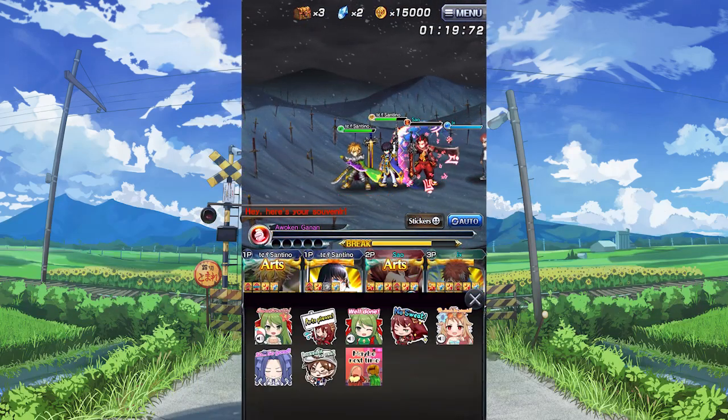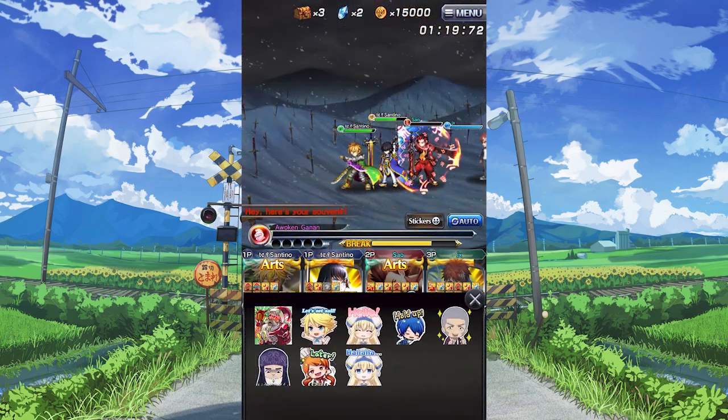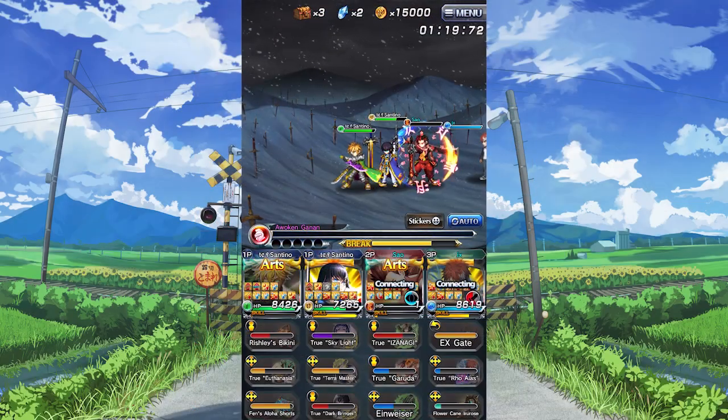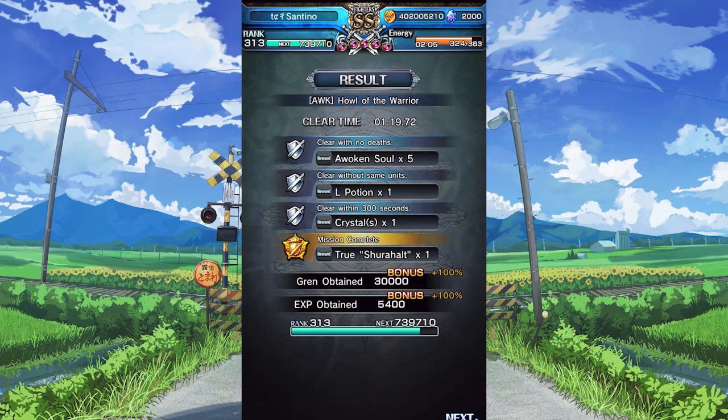For his 5-star defense, his true weapon is certainly good for stages that freeze or paralyze, but generally speaking, something like true atomist gear or elemental resisting equips such as Mira's Hood or Gargantia are going to be better for resisting a boss in general.